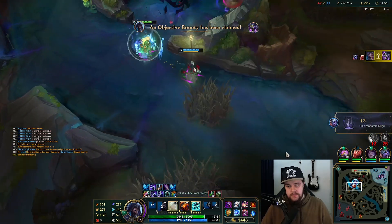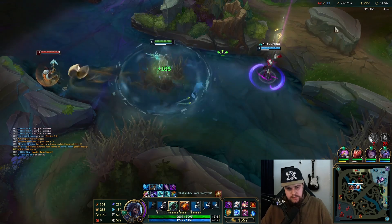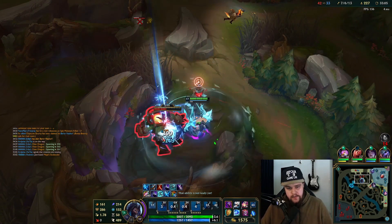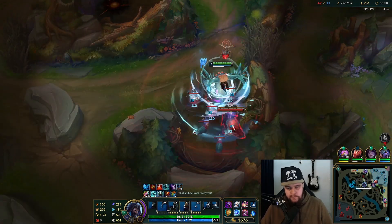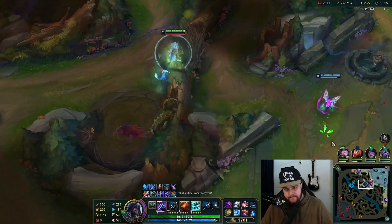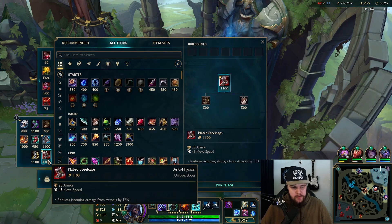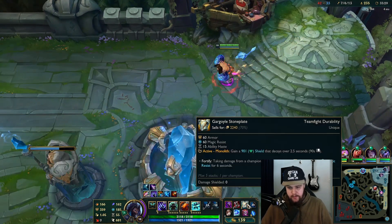Big shutdown on the objective there. I have no desire fighting him there — that would be bad. Hopefully getting Stone Plate soon and with that I should be able to do something. I'm going to sell my Magi's — actually, getting Stone Plate here. I'll switch these for Steelcaps as well and buy another cloth armor. This way I'm just going to be... no way you just suicided like that.